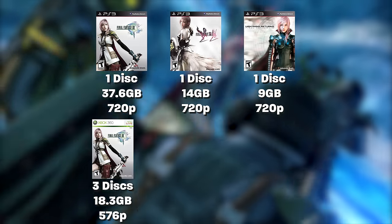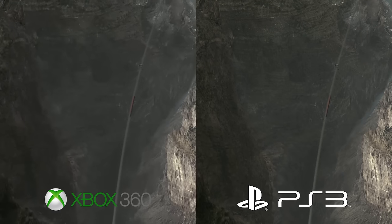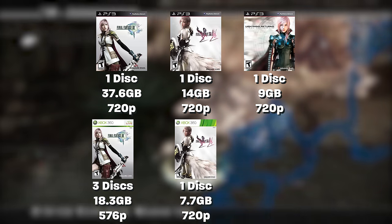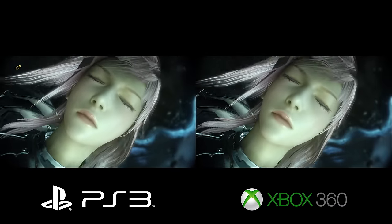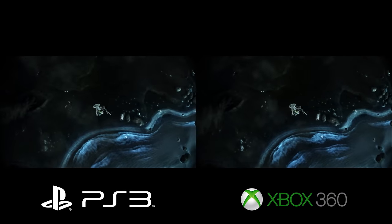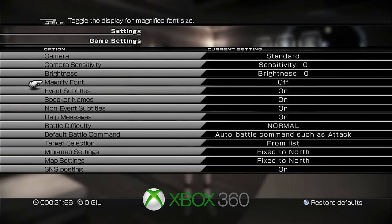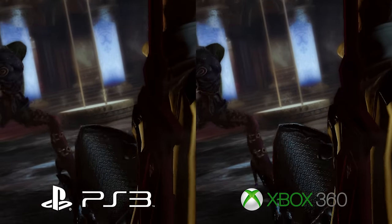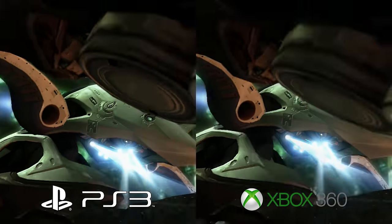On the Xbox 360, XIII has three discs at 18.3GB total, and the game is 576p while cutscenes are 720p with severe compression. XIII-2 at 7.7GB and Lightning Returns at 4.7GB are one disc each and are 720p. On both platforms, XIII and XIII-2 are 30fps during gameplay, and PS3's menus for both are 60fps, but on 360 only XIII-2's menus are 60. Lightning Returns is 30fps everywhere. All three games suffer inconsistent frame rates on both platforms. XIII on 360 is slightly more stable, but otherwise PS3 edges out visually compared to the 360.